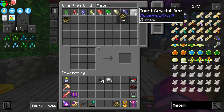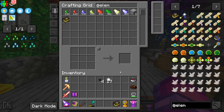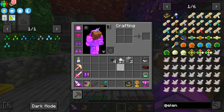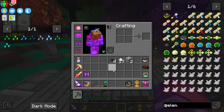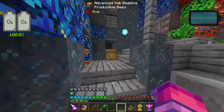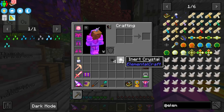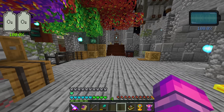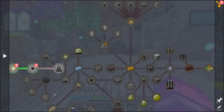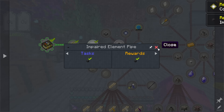One of the first things you're going to want to find are these inert crystals. Inert crystals can be found underground, and I don't see an essence for them, so if we run out we'll have to go looking. I haven't found a whole lot of them, which might become a problem moving forward. We're going to have to figure out exactly where these are located.